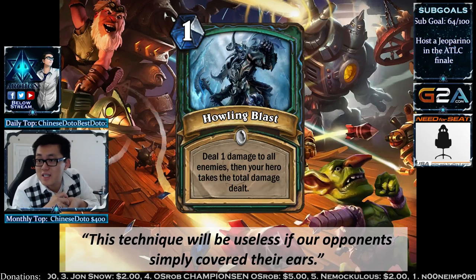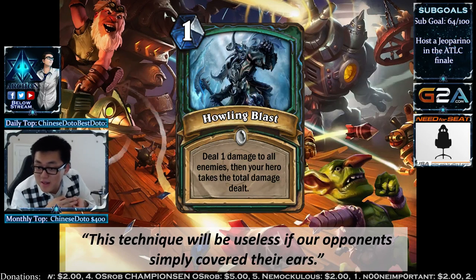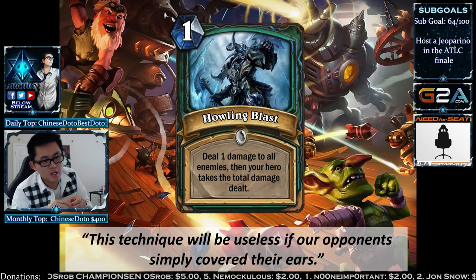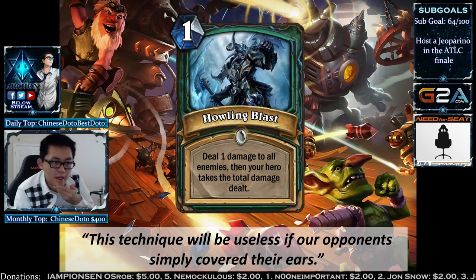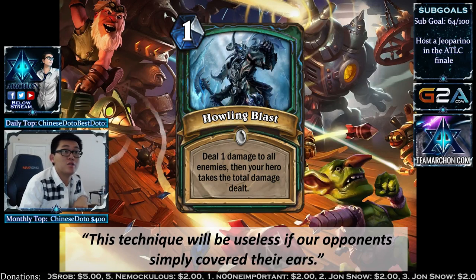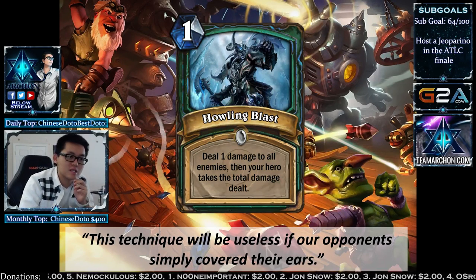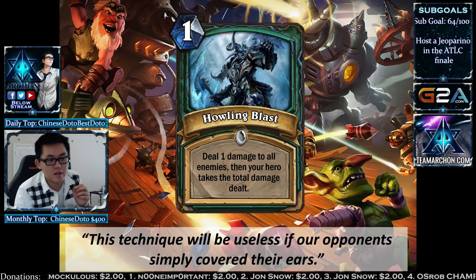GVG is also out for Death Knights. Howling Blast is a 1-mana card: deal 1 damage to all enemies, then your hero takes the total damage dealt. It's kind of like a cheaper Arcing Explosion, but your hero also gets pinged. The drawback might not be too bad if you want to attack against the Flood Paladin, and it doesn't hurt your own board — so it's always a positive effect even if you have a board.